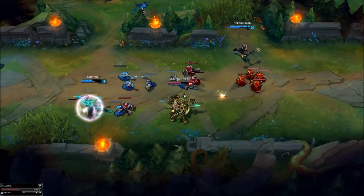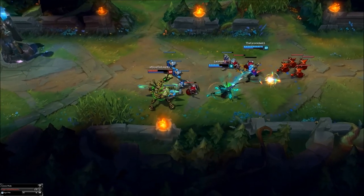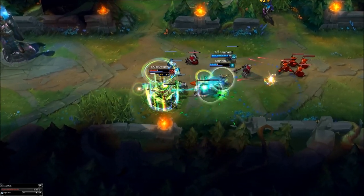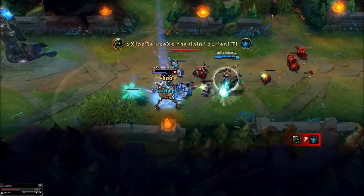Glass cannon teams are common. They don't protect a squishy AD Carry in solo queue — you're always with no one who will protect you. So why not pick an Urgot to solve this problem, as you can survive quite a bit. Now you've heard an overview, let's get into the guide.